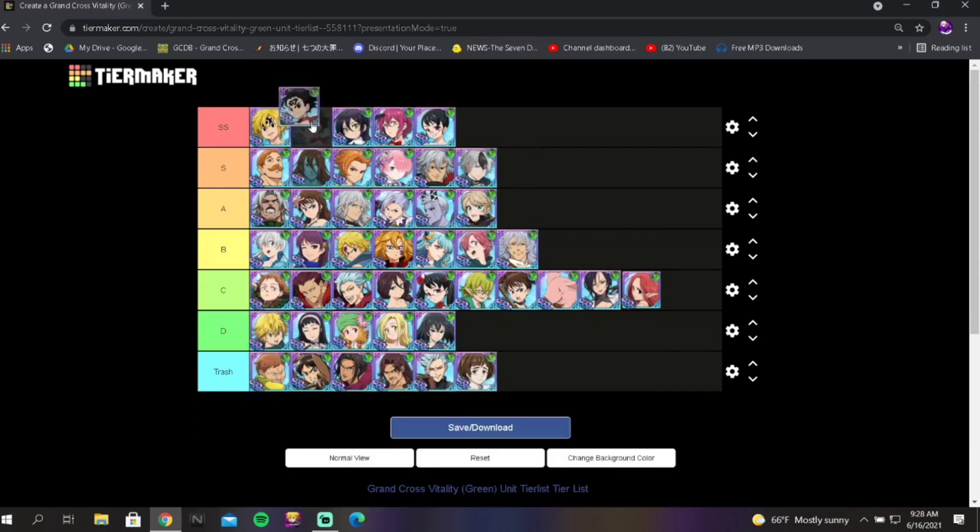Zeldas is definitely in SS tier in terms of just green units by themselves. But when you look at every unit in the game perspective, he'd probably be S or A tier depending on where you place him. In terms of just green units, Zeldas is definitely top tier — he has the highest attack stat in the game, which is a testament to his strength. He can stop ultimates, which I think is one of the strongest debuff cards in the game, making it a great setback card. He also decreases HP release stats of all enemies, and his passive can be used on the sub slot.